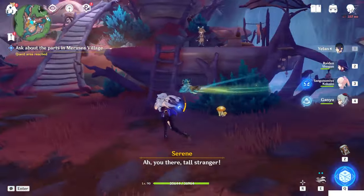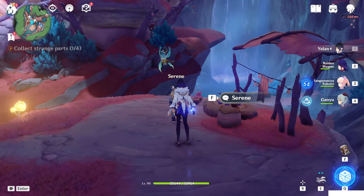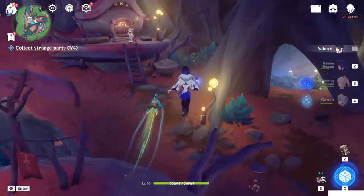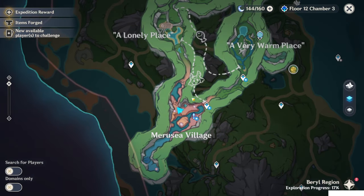We have to talk with Serin. We need to collect strange parts, in total four of them. How to collect them? Basically, around the village you will find a lot of quests to do. And also, you can find some in the chests. So let's collect them by doing the quests.